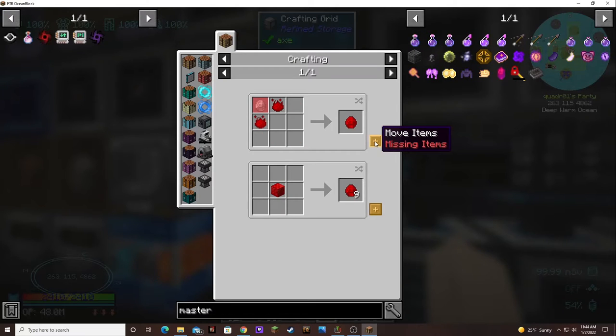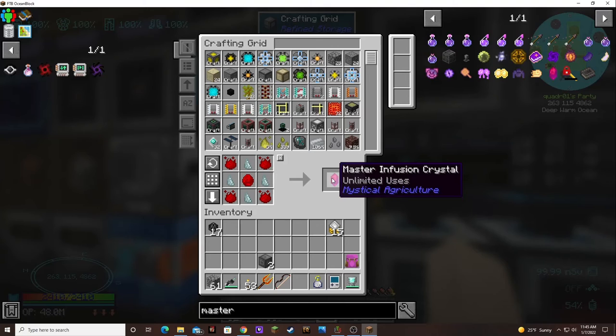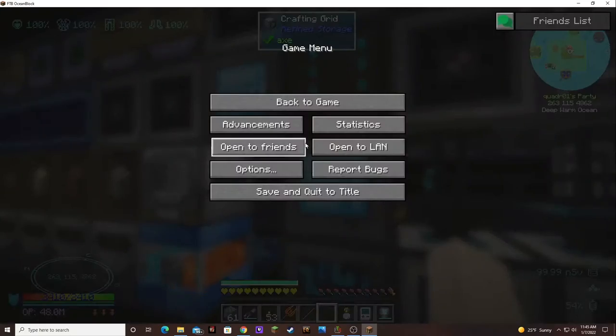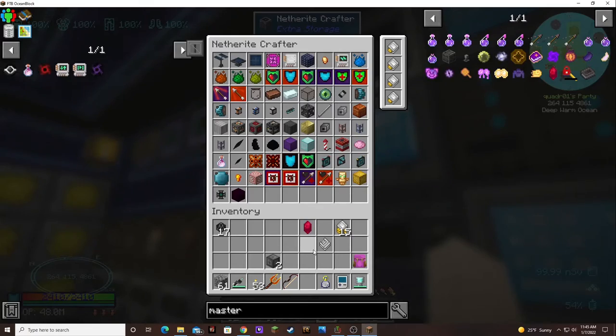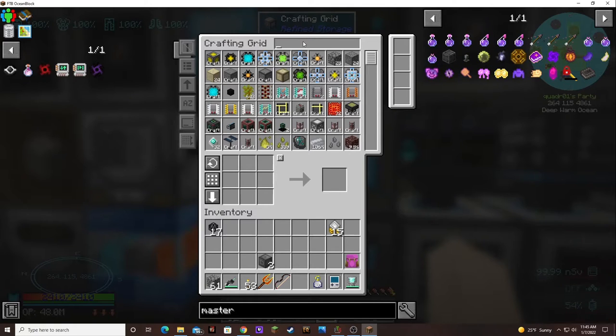I want to wait for this. I want to use... we need to teach you to use this. I don't know if this is going to work — I don't want it to automatically upgrade everything, but I do want to be able to automatically make insanium at the same time. So let's try it again.